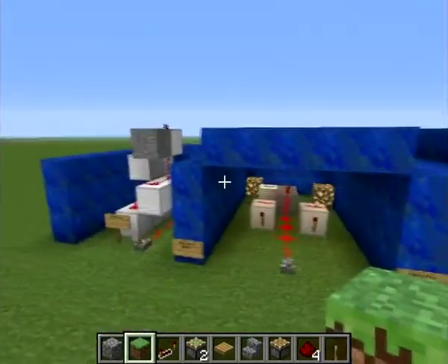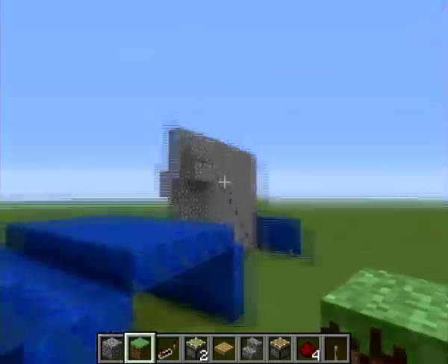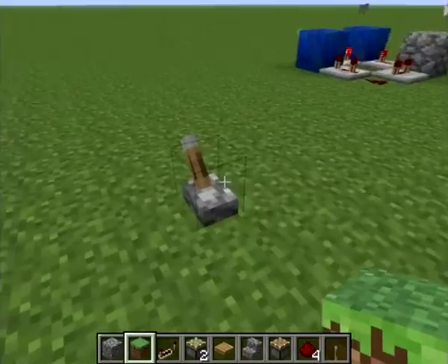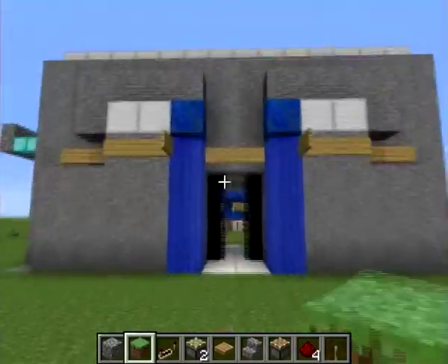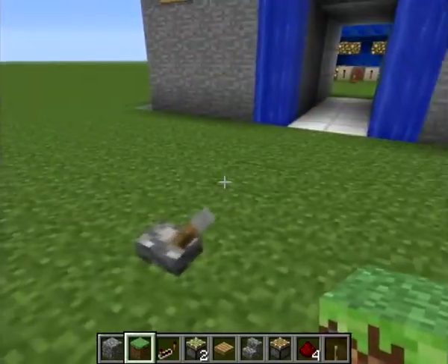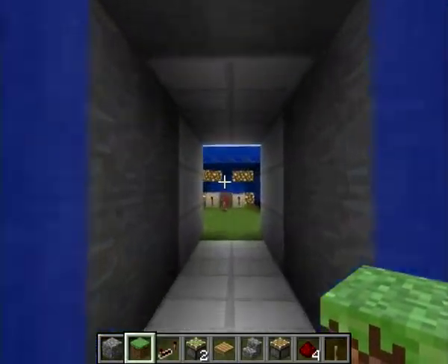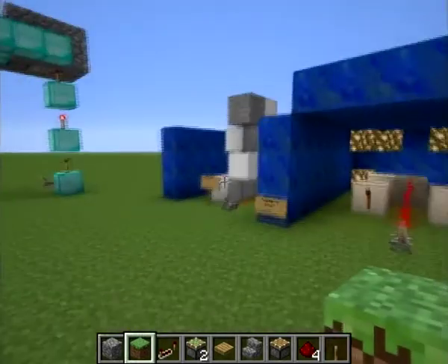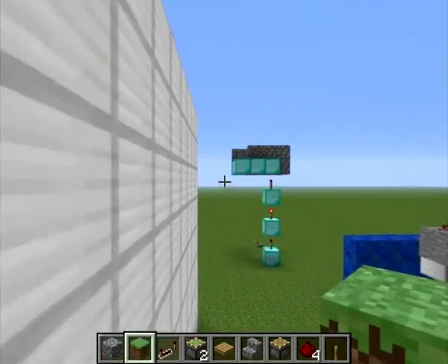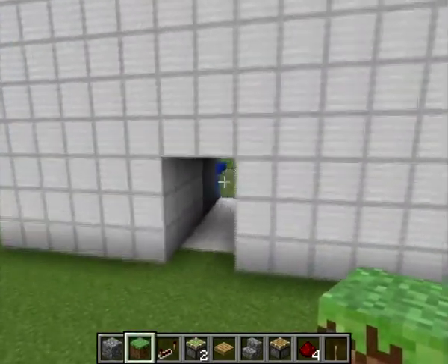If you want a proper tutorial on how to make this staircase, or maybe my door — some people might want to know that. You can also make it with pressure plates so it activates when you stand on it. If you want any tutorials, just comment and leave a note.